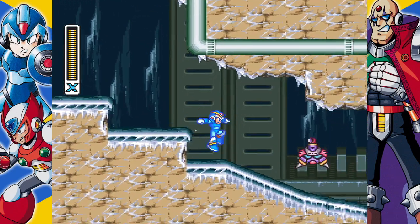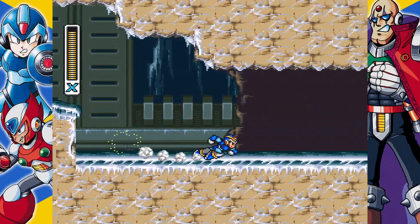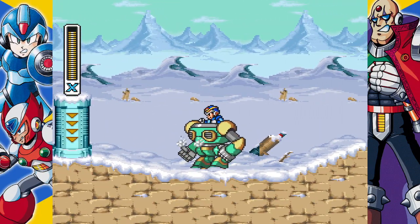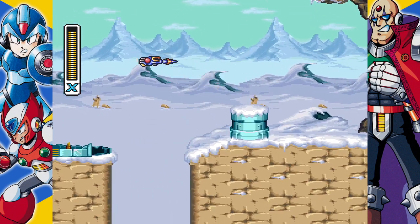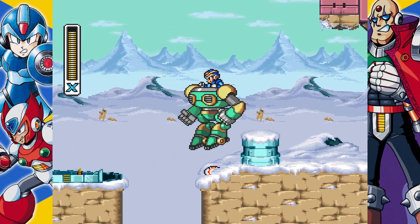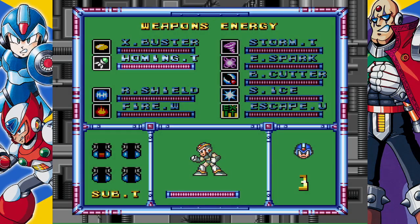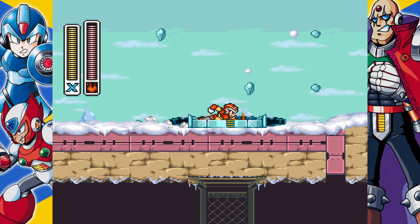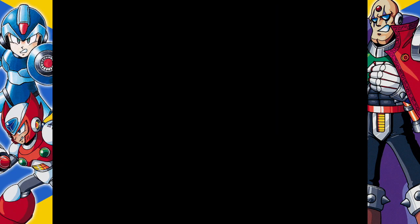We're trying to fill up the sub-tank as we go. I've been using my sub-tanks a little more liberally than I usually do. But if we go up here and equip the fireball weapon — Heart Tank! So there's one Heart Tank left, and it's Sting Chameleon.